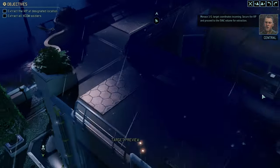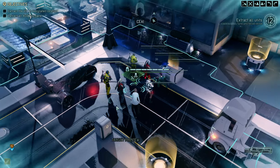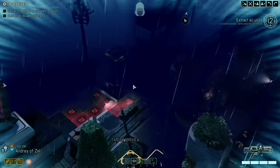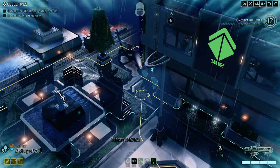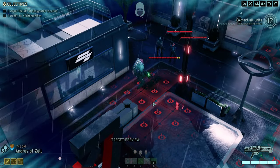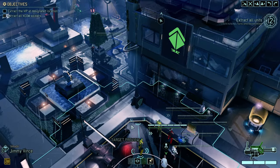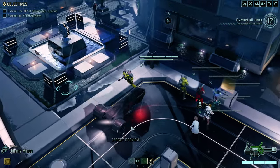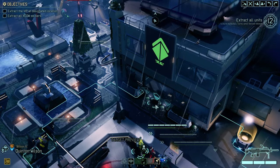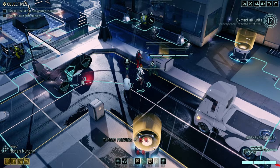We're not coming in concealed, which is why DM as the Phantom Ranger is so important because he can lead the way without triggering too much. There's the first enemy patrol right there and we don't want to trigger any of these guys. What we want to do is stay as far behind as humanly possible.